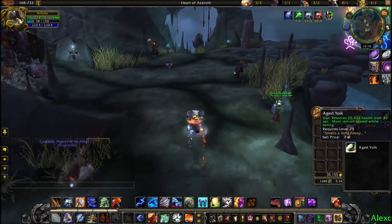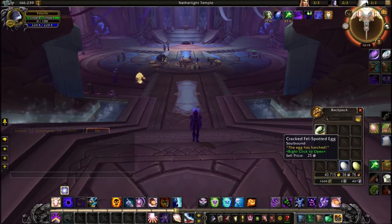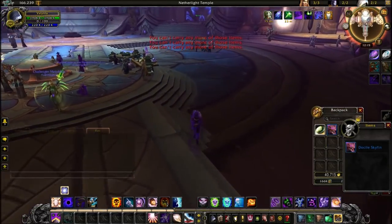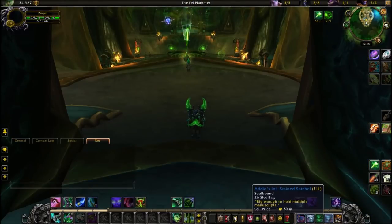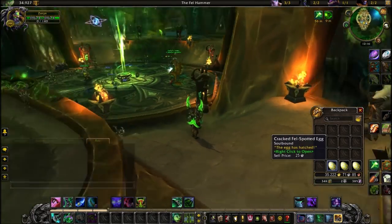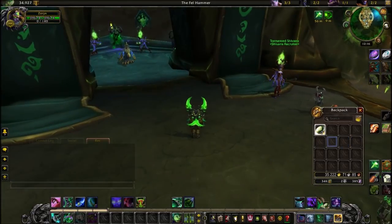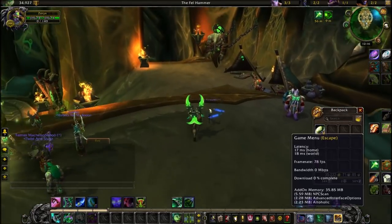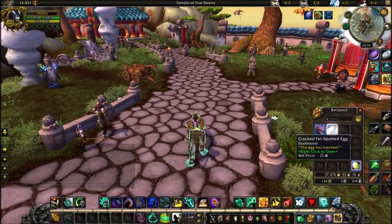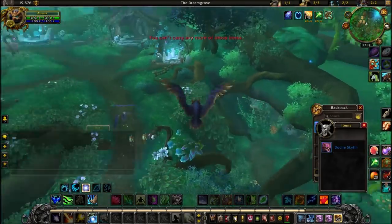More yolk — still got more to open. More yolk. I didn't expect the mounts to be so common. I remember farming the green proto-drake back in Wrath, and then I did it again on this new account, and getting the mount was quite rare and took me a long time. Three yolks on one character — no pets this time. Next three eggs: another pet, more yolk, and another pet. So many pets. Another pet, another one of the same pet. It does kind of take the spark out of it once you've got the mounts, because the pets aren't really worth too much.